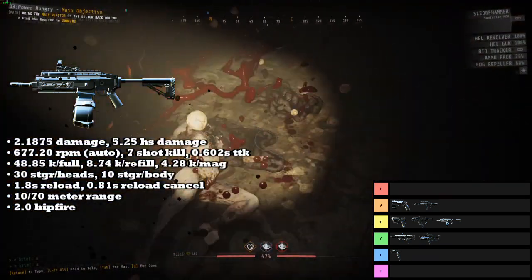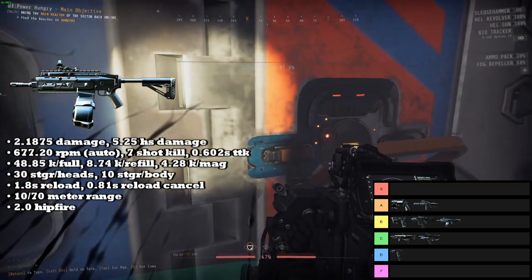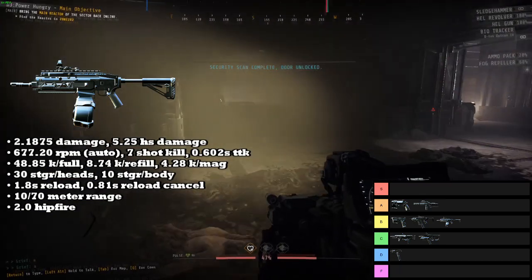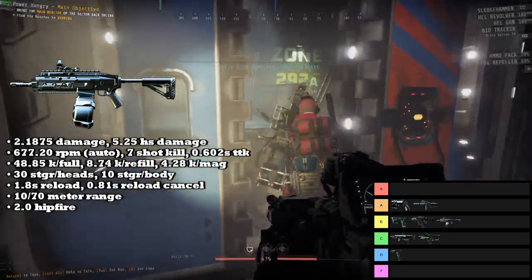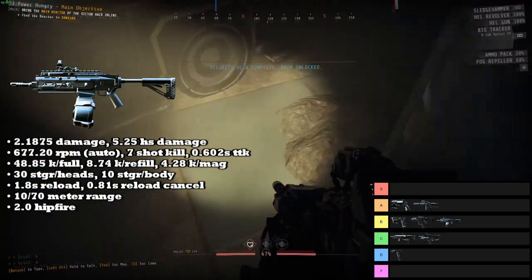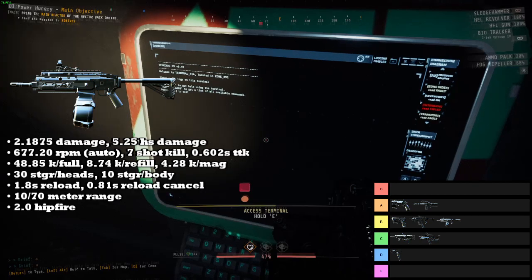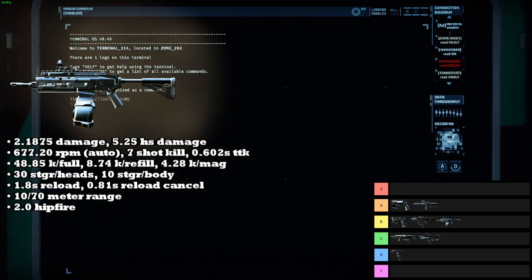The only bad thing about this gun would be its slow time to kill, but it makes up for it by doing everything else in the game. If you want it to kill chargers, it'll kill chargers. It'll kill babies. You can put out decent damage against giants. It's good for spraying into hordes and tap-firing at a distance. There is literally nothing this gun cannot do — it's just not the best at what it does. All in all, pretty solid pick.